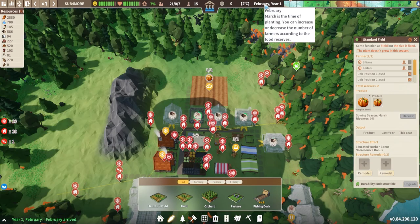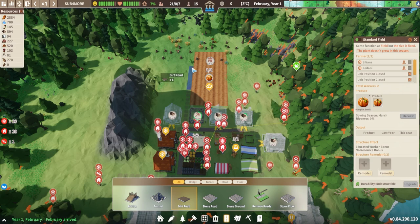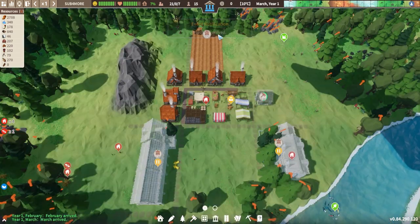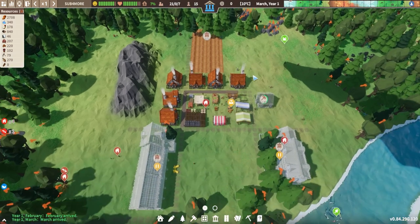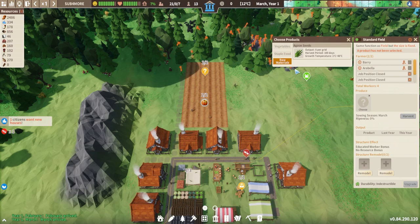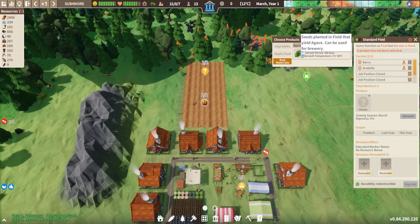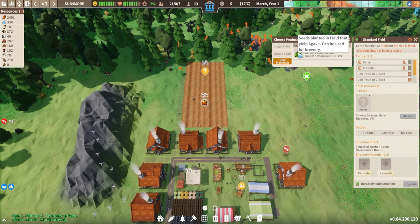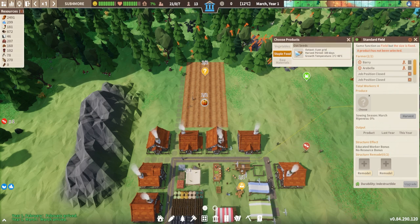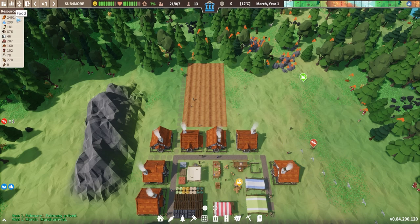The farms open in March, so we're ahead of time and in good shape. I'm going to place down a second farm as we found the second seed and connect a road to it as well. We got an event notification that March arrived, so we can now start farming. We also found some agave, though that's mainly used in the brewery rather than being eaten. Since we're not getting into the brewery stuff just yet, I'm going to do a second pumpkin field here and maximize the amount of pumpkin we get so that our food goes up nicely.